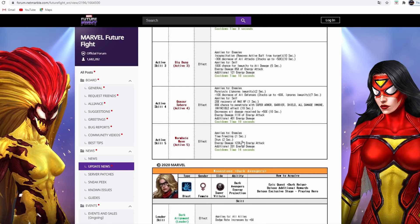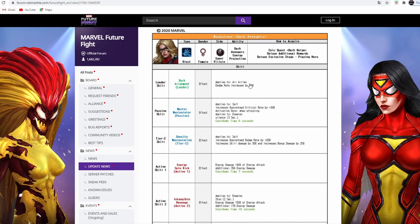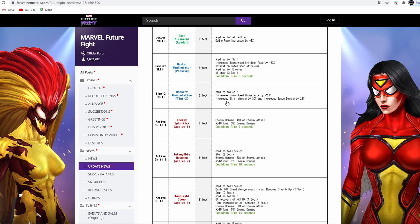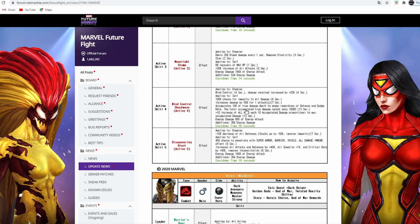Molecule Man also has a time freeze, which is pretty cool. Moonstone is a female blast super villain, and being a blast type really hurts her because there are no blast female days in ABX. It's not going to be great for squad battle either, but she may be really good for world boss. She's the deluxe pack character. She has dodge rate increase, guaranteed critical rate, silence, stun, bleed, a heal, 30% increase of all attack, and damage accumulation based on how much damage she deals, plus six seconds of immunity.